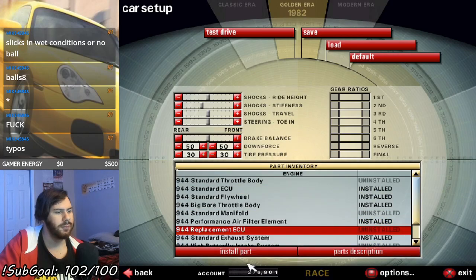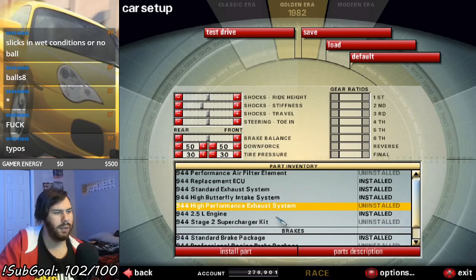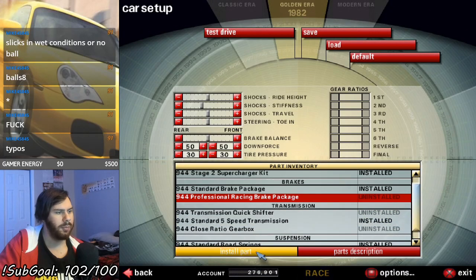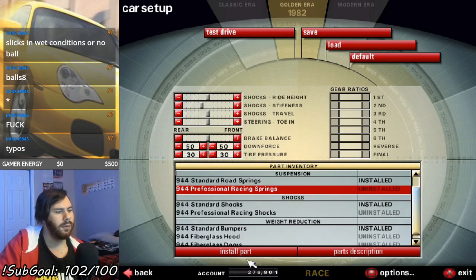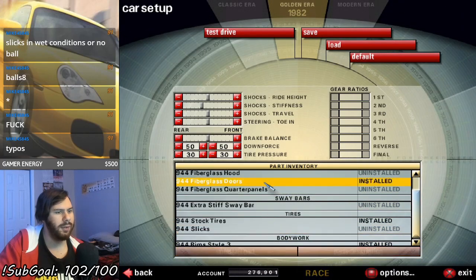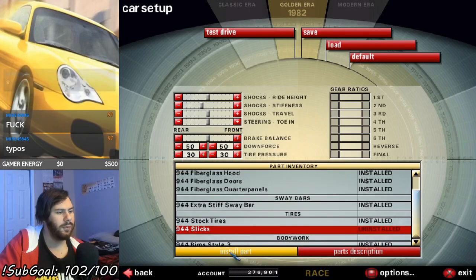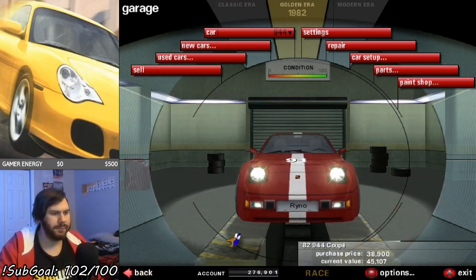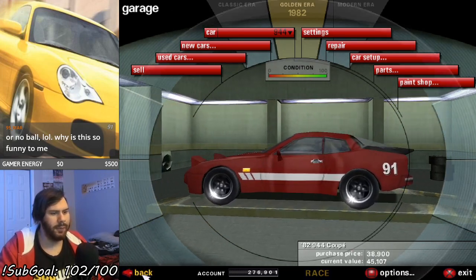Let's install these upgrades now, one by one. Intake, exhaust, supercharge it, brakes on there, get the quick shifter with the close ratio gearbox, and the racing springs, the racing shocks. This mouse sensitivity is fucking annoying — wish I could lower it, but have to make do with this. Put slicks on. Apparently we have Style 3 rims installed. Look at that — there's our 944, ready to go, I hope.